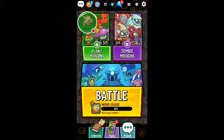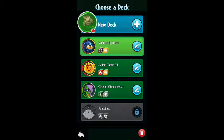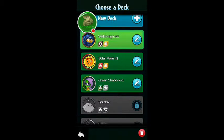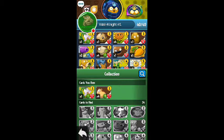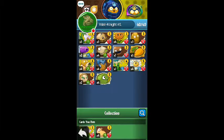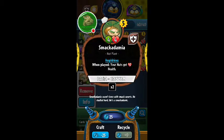Without further ado, let's get into this. I've unlocked a new plant hero — his name is Walnight. I'm going to go on his deck here. I've used him once. He's actually not too bad. As you can see, we've got all these new cards here. Yesterday I opened up four premium packs just for fun and I got quite a few good things, and this is one of the things that I got.